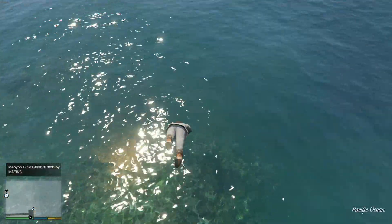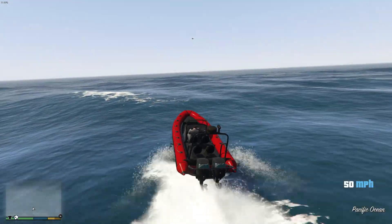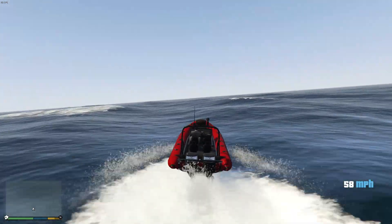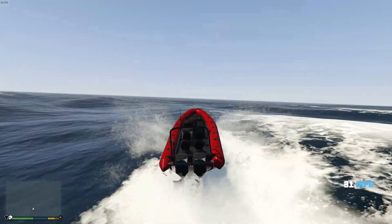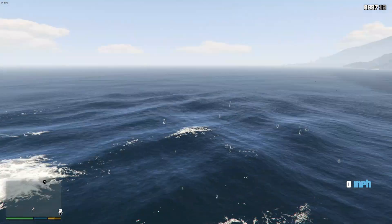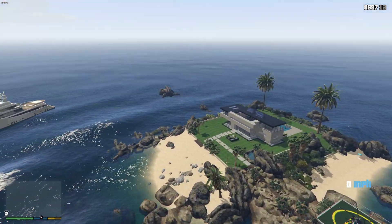Let me go ahead and spawn a boat so we can drive out there. We're over here in the Chumash area, kind of near where the Chumash bunker would be in online. We're gonna drive out here and hopefully you'll see the island load — it's kind of far out. I thought this would be a really interesting way Rockstar could kill two birds with one stone: people want mansions, and people also want stuff to do out in the ocean or ocean bases.